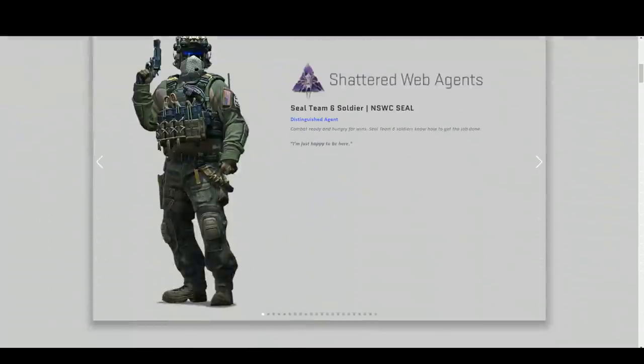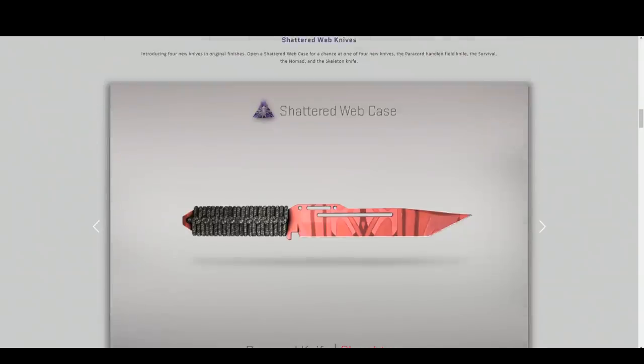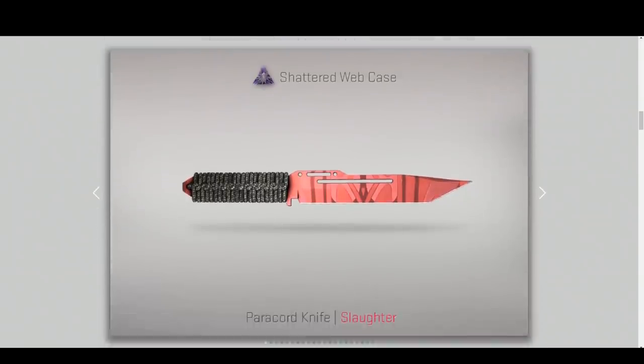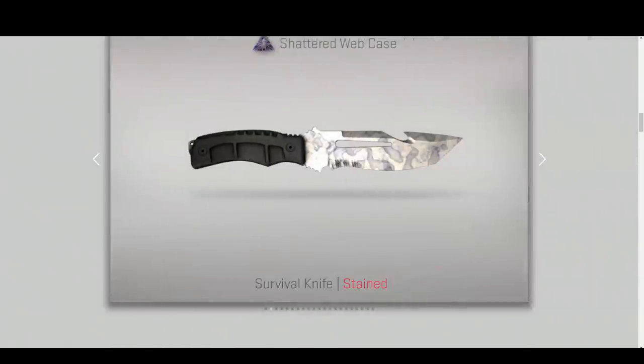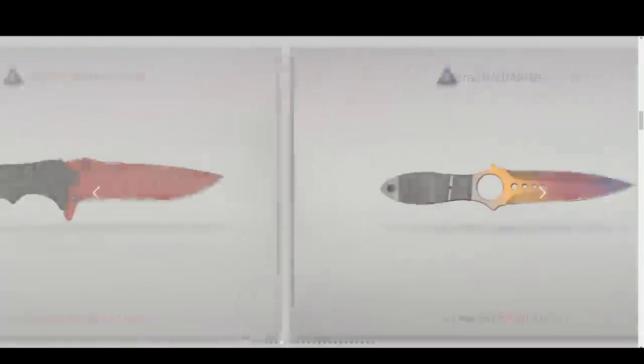New operation means new skins, and in that regard we have a lot of them. First would be the box — the Shattered Wave knife coming from the operation case — and this one comes with new knives. There isn't much to say about it: those are nice, they look cool, that's about it, except for one.